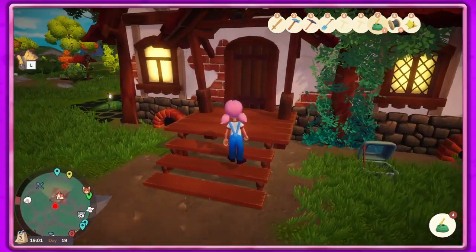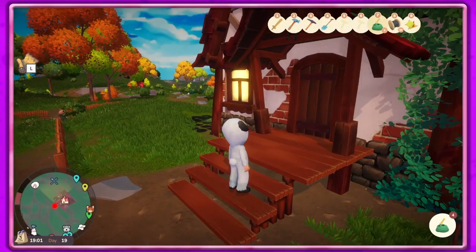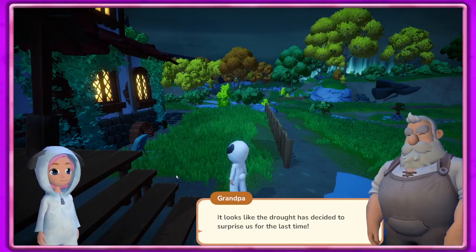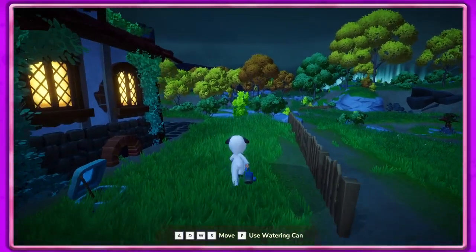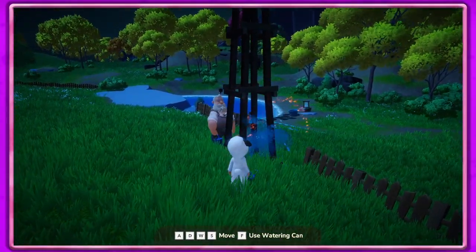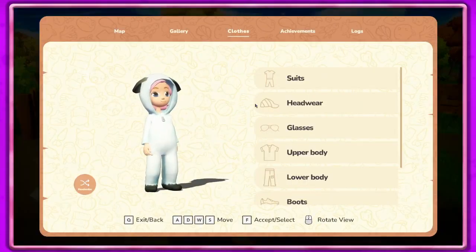I think I'm just gonna go to bed now. Let's hit tab and change our clothes - I don't do that a lot - so I'm gonna change into our PJs and then we'll go to bed and see what we get tonight. It looks like the drought has decided to surprise us for the last time - quick, grab the watering can and pour water on anything that starts to burn! Oh, that's not good - hold on, I'm coming! Okay well, that was easy.